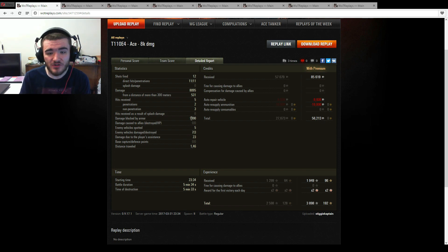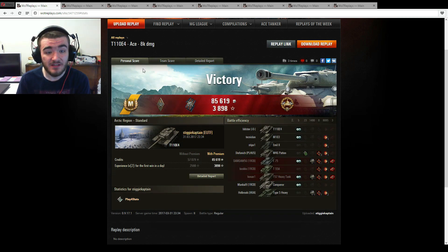56,213 credits profit with premium account, and 1,490 damage blocked by armour. The armour is very, very well sloped on the front of the E4 — well, all the T110 tanks: E3, E4 and E5. Well, that was a very intense first battle.